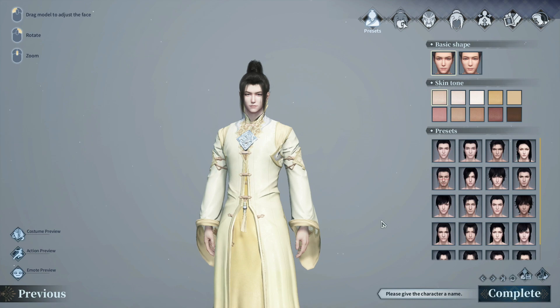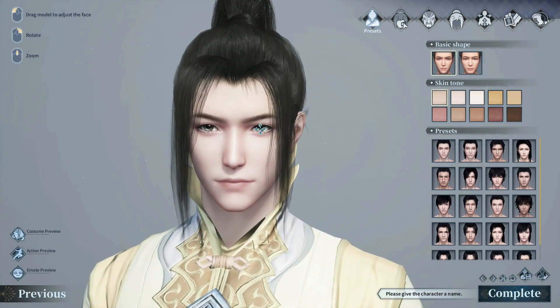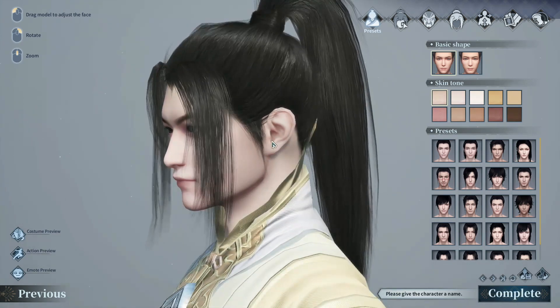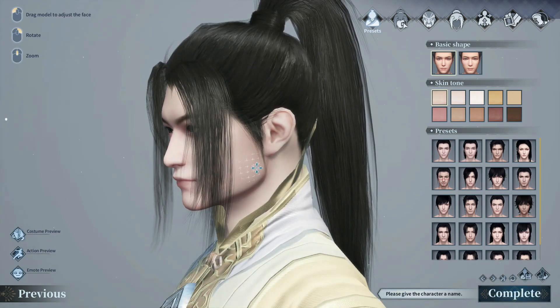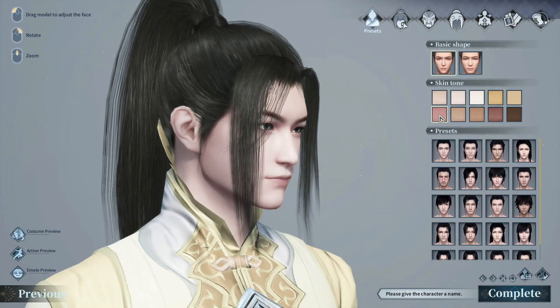Right off the gate, some of the things I noticed that were super cool about this one is that you had a plethora of things you could change. Another really cool feature is just by dragging the mouse on certain areas of your character's face, you're actually able to make those changes right off the gate. That coupled with a lot of different skin tones to choose from and a lot of different preset face styles, you can rock and roll however you want.